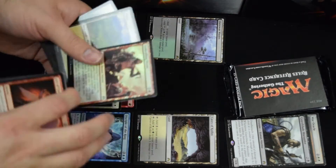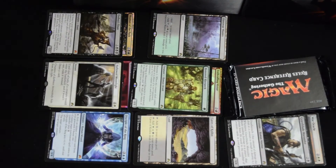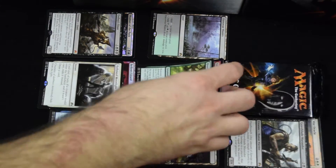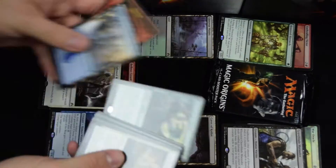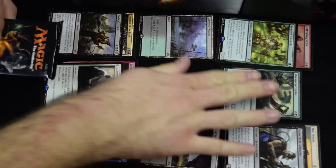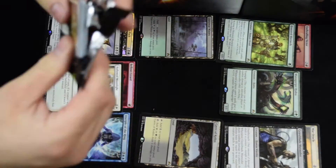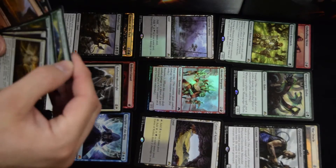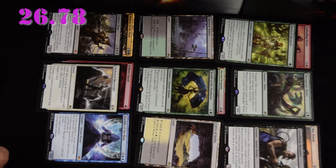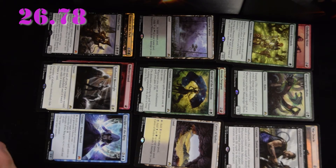Another foil — Thrilling Victor, uncommon. And an Honored Hierarch. Managorger Hydra. Another foil, along with the Herald of the Pantheon. Five foils, two Mythic Rares out of nine packs. Odds are about one in eight, so overall this is actually a really good fat pack.